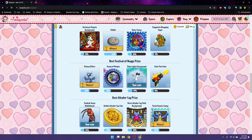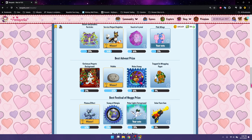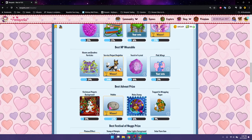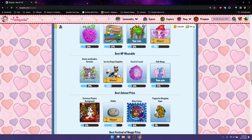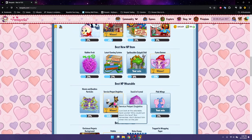Festival of Neggs best prize: I voted for the Polar Lights foreground because I have that on Kateri and I really like it. The Plasma Effect won, which - honestly that's really cool, so I could see that. Pebble of course won best prize. It honestly should have been a toss-up between Pebble, Snowickle, Candy Chan Stamp, and Kadoti. That would have been a hard one to pick, but I mean obviously the Pebble is going to win. Best NP wearable - Service Pet Dogglefox was the winner, so honestly not bad. I did vote for the Wings.